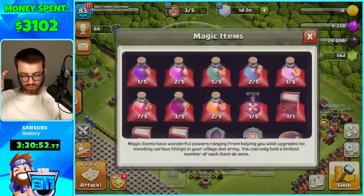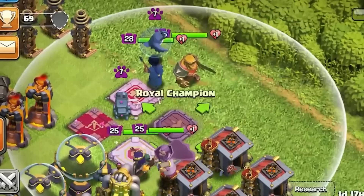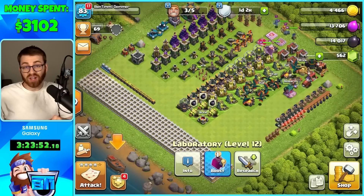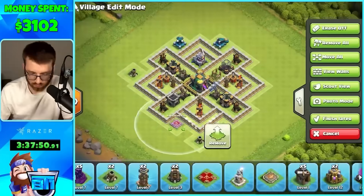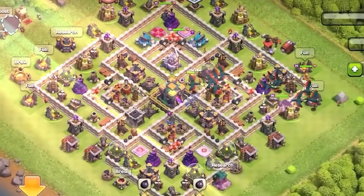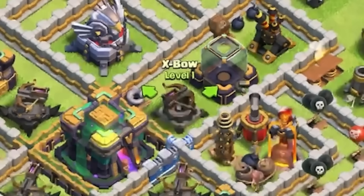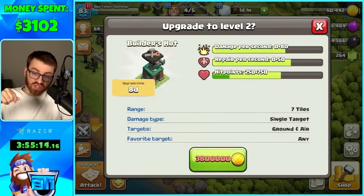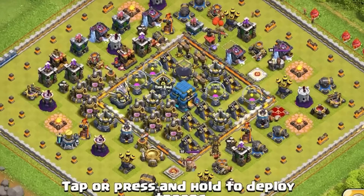We do have one last rune — a Dark Elixir Rune. We're using it to upgrade some heroes. All we did was upgrade the Royal Champion a couple of levels. Now all we gotta do is make a final base and do a couple last attacks to get these last few walls. Here is my masterpiece — I didn't realize I never finished the Tesla, by the way. I totally forgot we could upgrade builder huts to do damage. We're out of gems, so our final attack is against a fellow rush base.